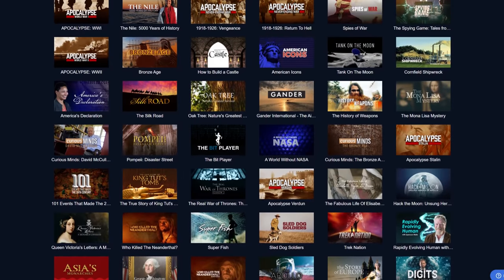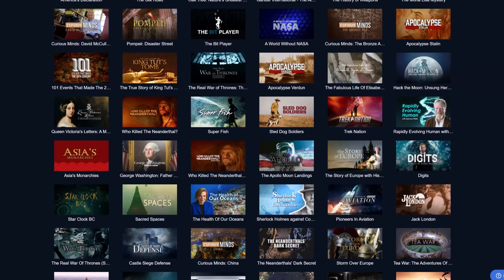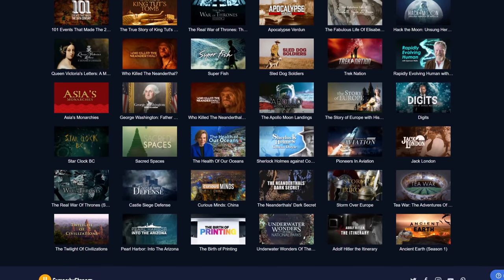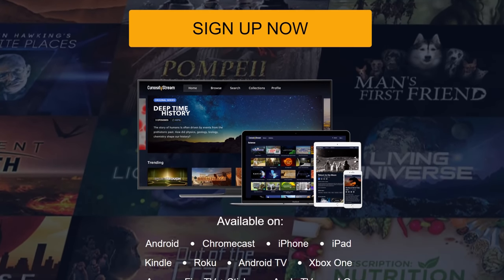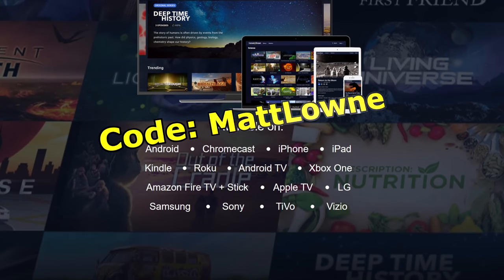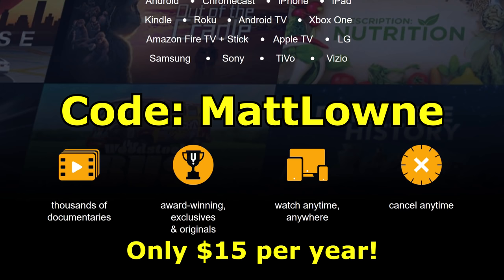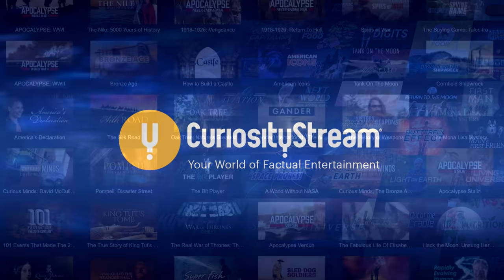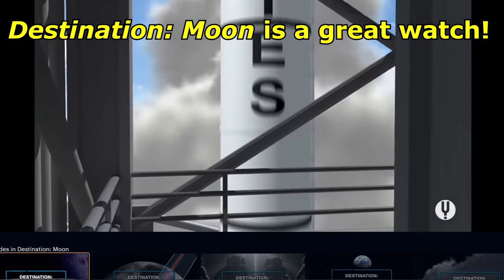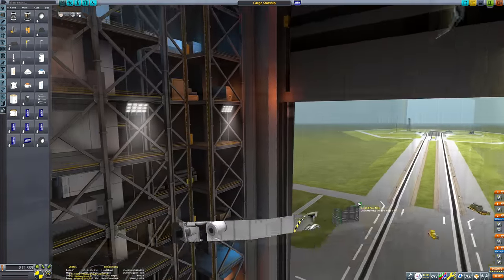CuriosityStream boasts a plethora of streamable documentaries and non-fiction TV shows spanning a huge range of topics, from history and nature to science and technology. They have a massive range of award-winning exclusives and originals, available on a huge number of platforms so you can stream to any device at any time. Use the code MATLOWN — all one word — or click the link in the description to get 25% off and pay just $15 for an entire year. With a massive library and 35 curated collections, that's an insanely good price. By signing up you'll also help fund KSP's first ever commercial space station.